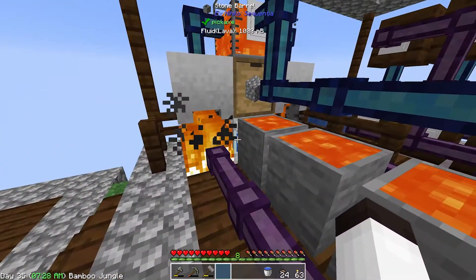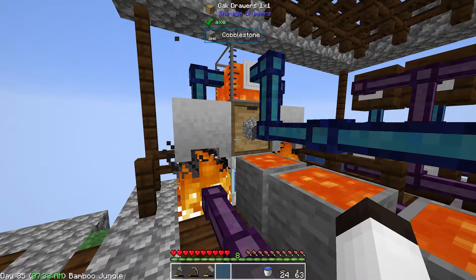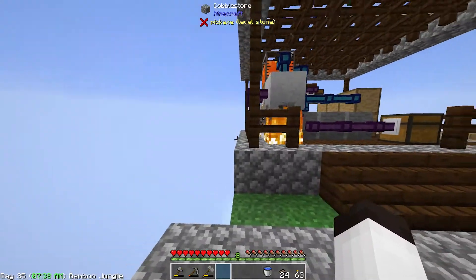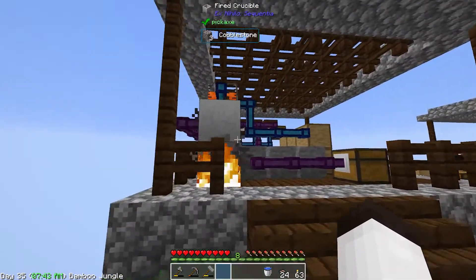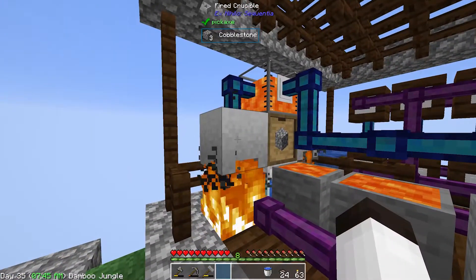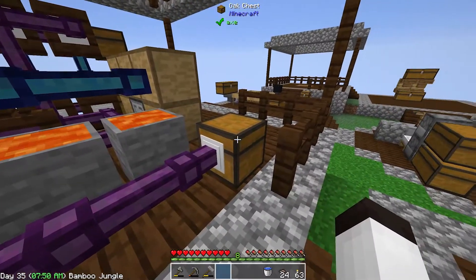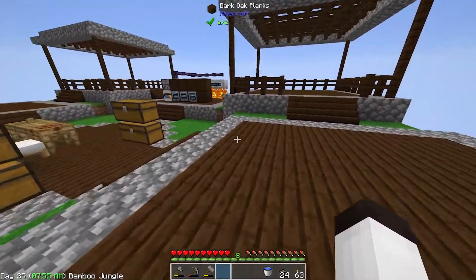I threw that output into a drawer controller and I've got some drawers here. On this side I put another cobblestone generator feeding into a storage drawer, and that is being taken out through the back. We've got some item pipes going into the crucibles, they feed into the lava, and the lava feeds down into here — and we can make end stone by adding glowstone dust.